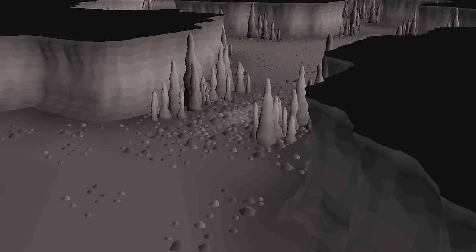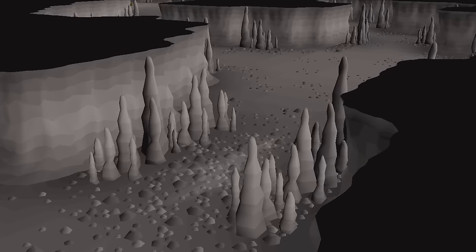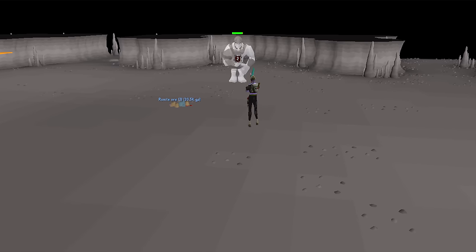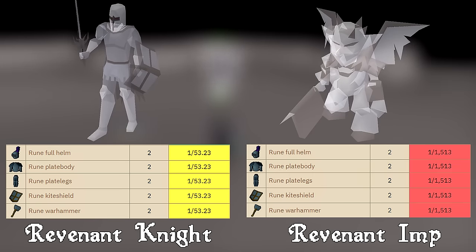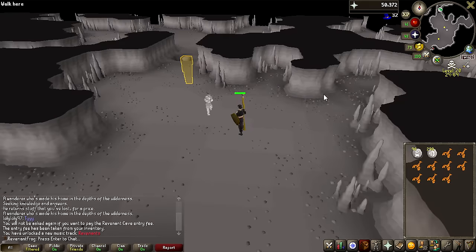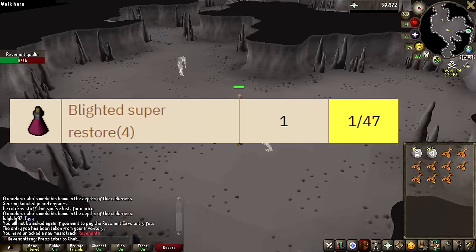There are two items I want to unlock before getting into PKing: the Blighted Manta Ray and the Blighted Super Restore. These are dropped at pretty frequent drop rates by any Revenants in the entire Revenant cave — all the Revenants in the caves have the same drops, just at varying drop rates. I decided to go for the Revenant Goblins as they only have 14 HP, so they're very easy to kill, and they have a decent drop rate of both items.